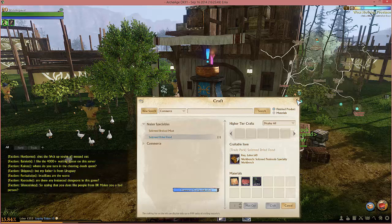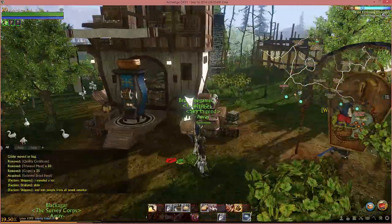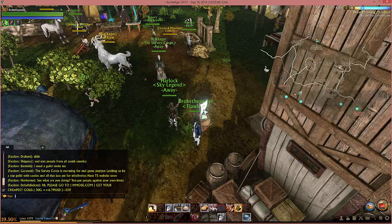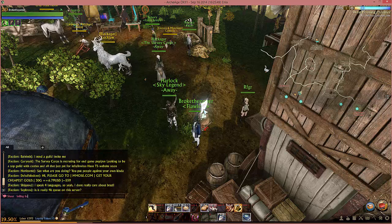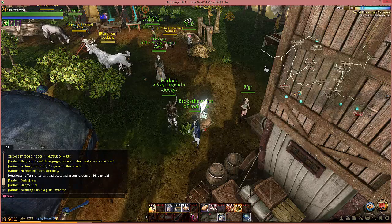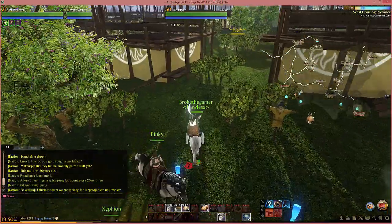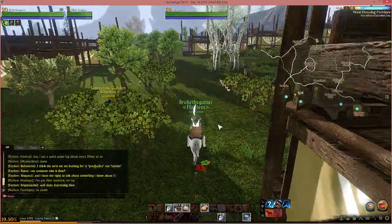Once you have your items, come to the specialty workbench - it's this blue-looking item. You can press M on your keyboard to bring up your map and look at the items on the right-hand side. If you uncheck everything except for specialty workbench in whatever region you're in, it will show them on the map. Direct your map to Soulsread, only have the specialty workbench checked, and that will show you exactly where it's at.